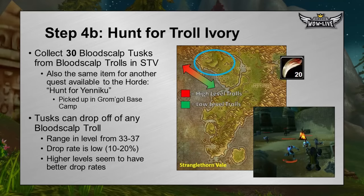The next part could be more challenging, especially at level 30: collect 30 Bloodscalp tusks from Bloodscalp trolls in Stranglethorn Vale. These drop off any Bloodscalp troll, found pretty much all over the northern part of Stranglethorn Vale, west of Lake Nazferiti. The closer the trolls are to Gromgol Base Camp, the lower level they are; they become higher level the more northwest you go. Drop rates are lower on lower-level trolls. Horde players also have a quest called Hunt for Yenneku requiring the same item, so you can knock two birds with one stone — 9 for that quest and 30 for the warrior quest. These trolls are anywhere between level 33 and 37.